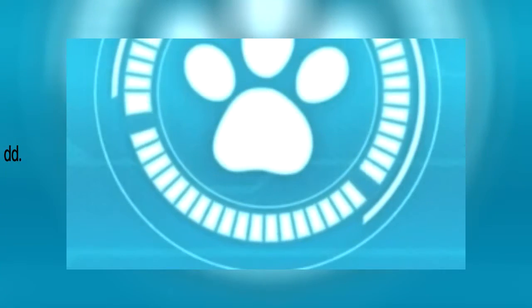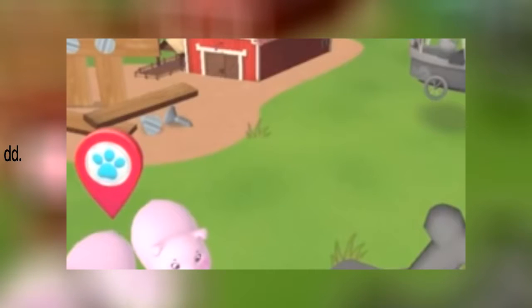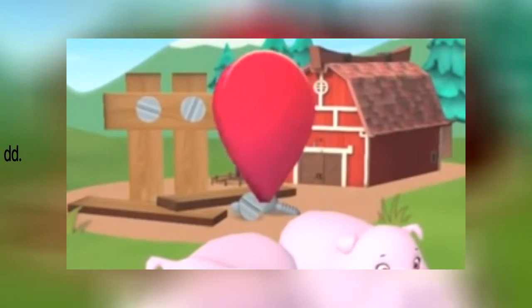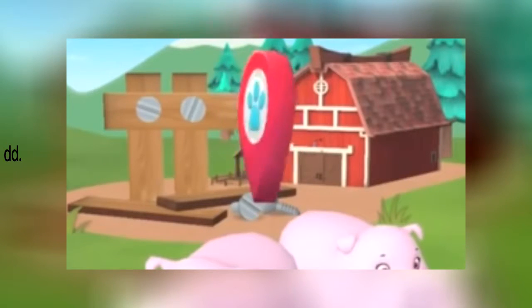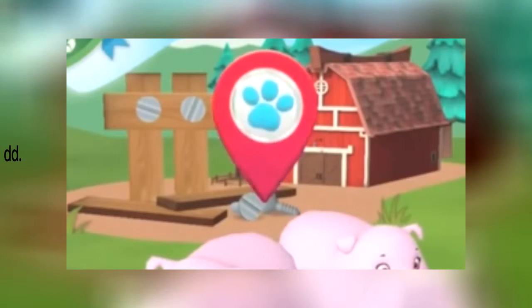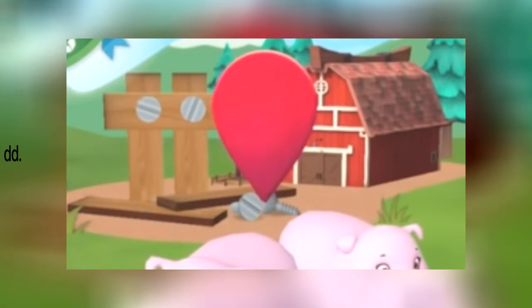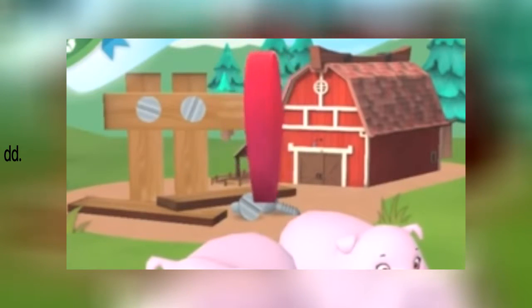Paw Patrol is on a roll! This is the big screen where we choose our rescue missions. Tap on the arrows to see all the rescues, then tap on one to get started. And keep an eye out for the ice fields, the farm, and the bay. Farmer Yumi's pigs are on the loose! We need to get them back into their pen. Rocky can put corn in the pen to lure the pigs back, and Chase can use his megaphone to call them home. These pigs will be home in no time. Chase is on the case!